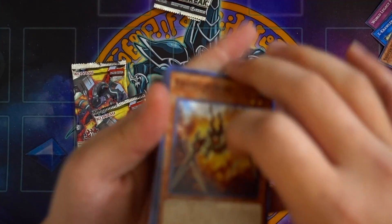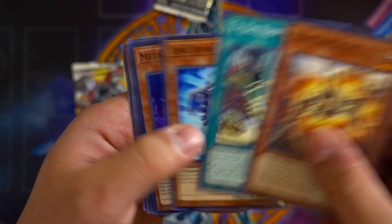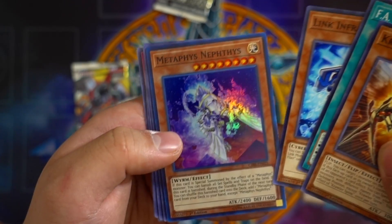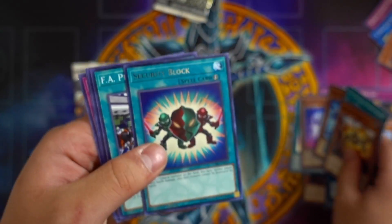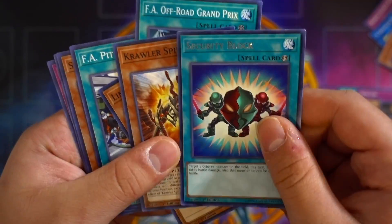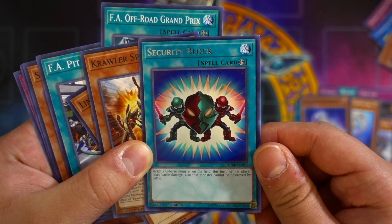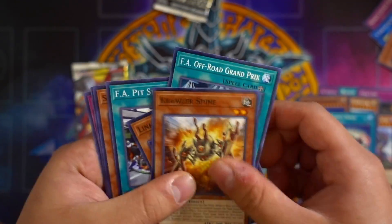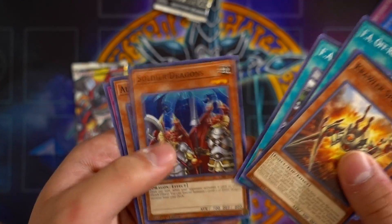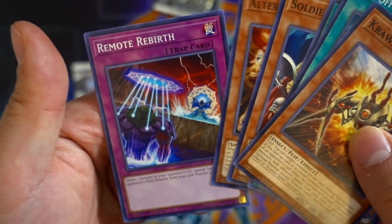Let's see if we get Crawler Spine. F.A. Off-Road Grand Prix, Link Infra-Flier, Metaphys Nempathy. Security Block — sorry guys if I'm mispronouncing all these card names, I apologize. Security Block: target 1 Cyber monster on the field; until that turn's end, it takes battle damage, and also that monster cannot be destroyed by battle. Soldier Dragons — card's artwork looks amazing. Altergeist Kunquery and Remote Rebirth.